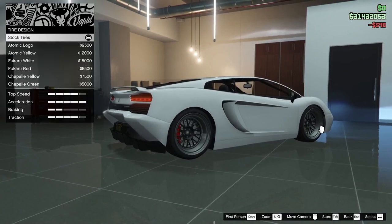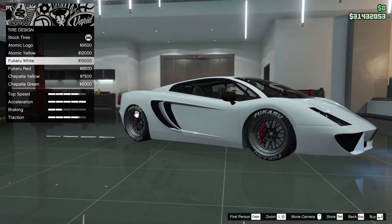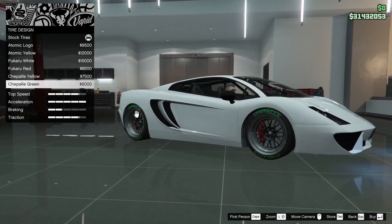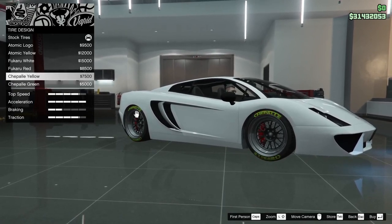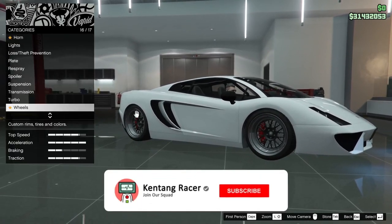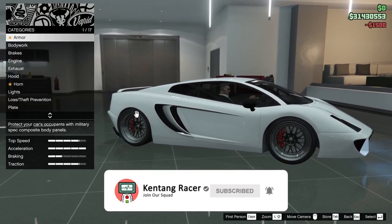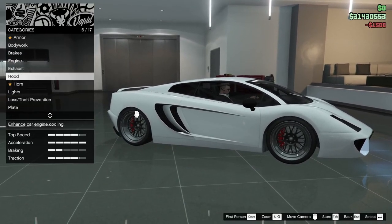Terus tires-nya kita lihat. Kalau pakai custom tire — gak terlalu bagus sih keliatannya. No, gak terlalu bagus pakai tire. Window tint-nya kita light smoke aja. Udah sih, kayaknya gak terlalu banyak modifikasinya.